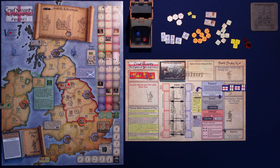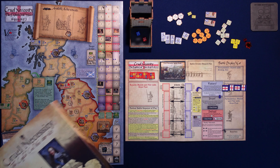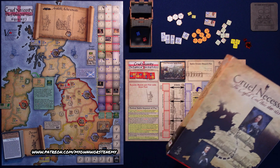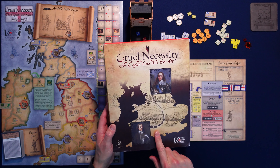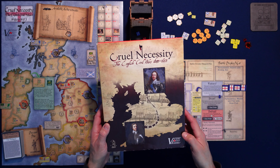Hello and welcome to My Own Worst Enemy. It's time for another playthrough. This time I've chosen a solitaire only game. This is Cruel Necessity: The English Civil Wars from Victory Point Games. It's been a while since I've done a solitaire only playthrough and I thought we were kind of due for one — I certainly have more coming up. Like and subscribe if you haven't already. The Patreon page is up, so if you'd like to support the channel please consider signing up.